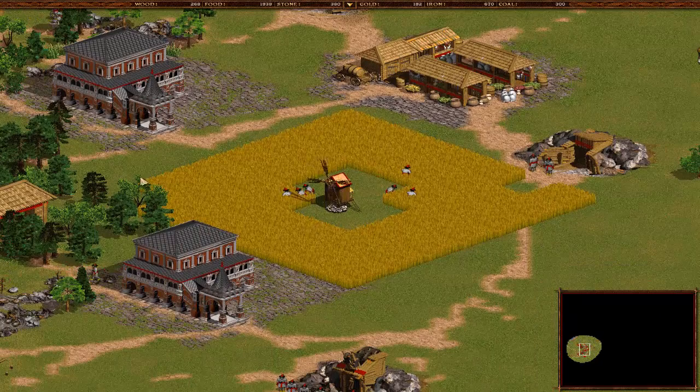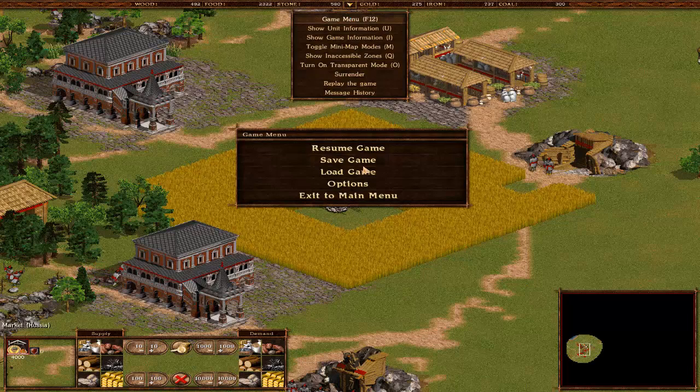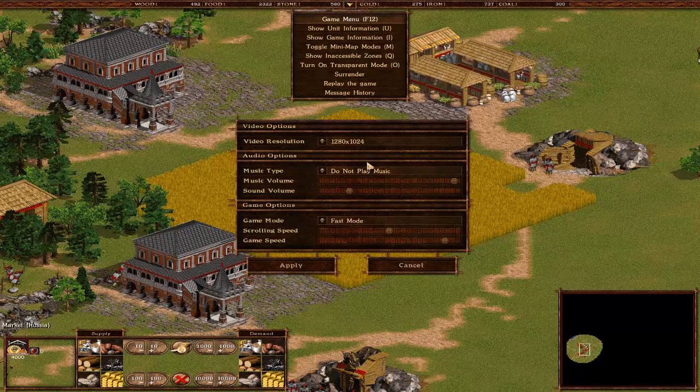This is what we had last time - two town halls, market. Let's again go to the game menu because there's a problem with the menus. It tends to like mess you over. So let's do not play music - I'm doing the music here in the background because there are problems with the music. And fast mode - it always goes to fast mode even though I put it on slow mode. Maybe the game speed is an issue.